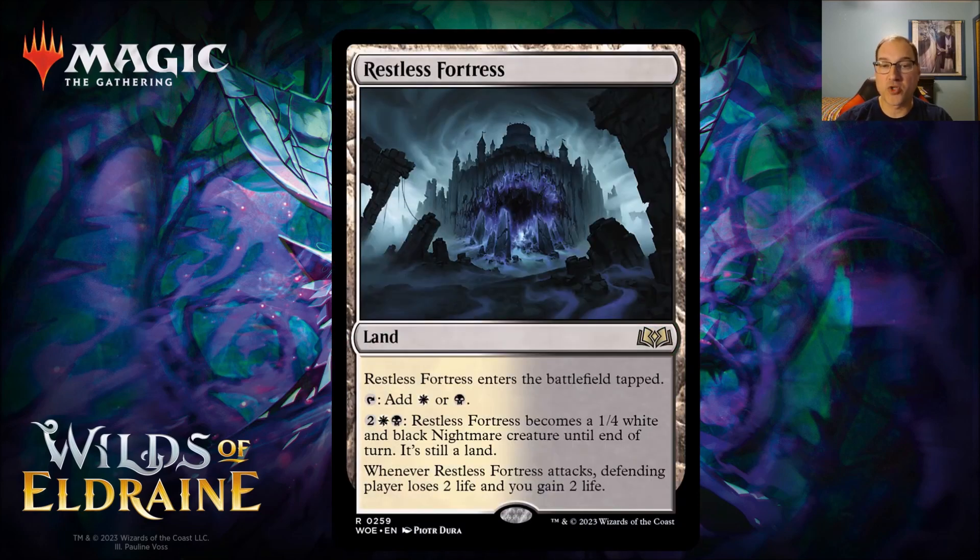Next we've got Restless Fortress, a land that enters the battlefield tapped. It's a dual land that gives you white or black mana, which makes it valuable. We're going to see a cycle of these in Wilds of Eldraine where each one is not only a dual land but also a creature land. For 2 colorless, a white and a black mana, Restless Fortress becomes a 1/4 white and black nightmare creature until end of turn — still a land — and whenever it attacks, the defending player loses 2 life and you gain 2 life. We'll see other lands similar to this in all enemy colors.